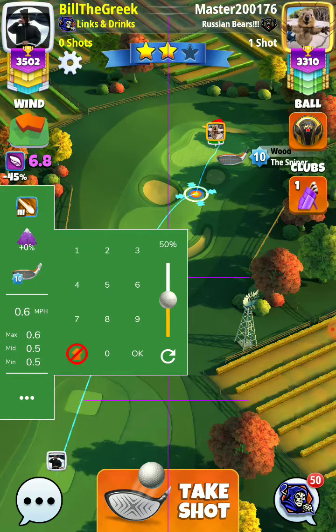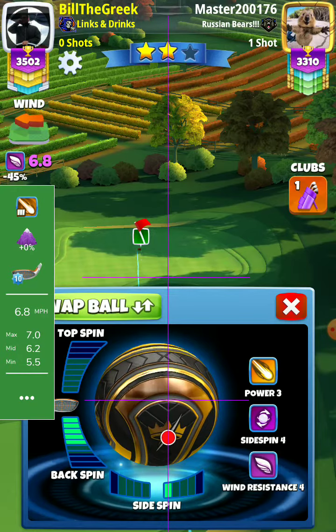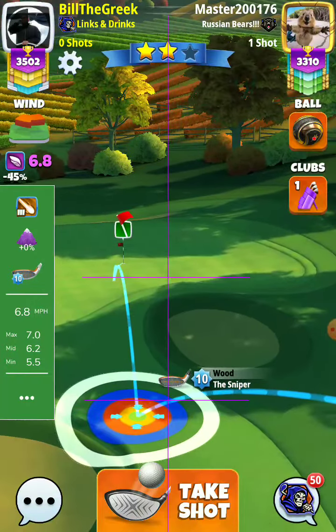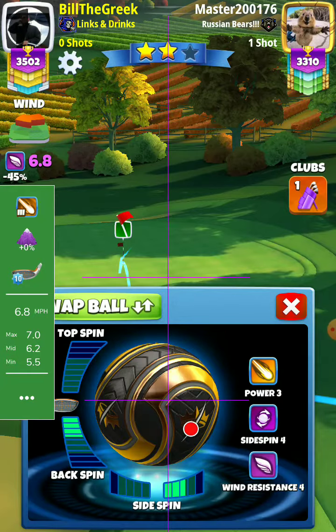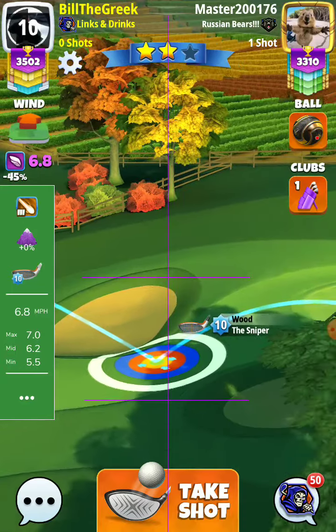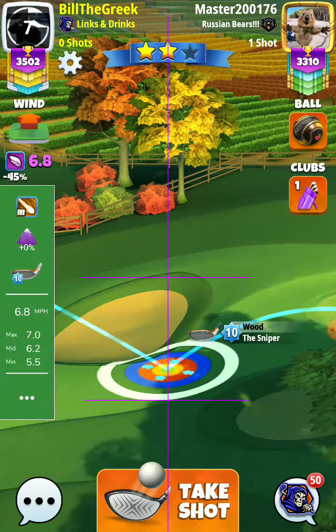So 6.8, 5 back to left, ball guide to the hole. Three right, so 3 right 4.7. 6.8 plus 0% — that mid — it is 6.2, slide 11.59. So 6.2.